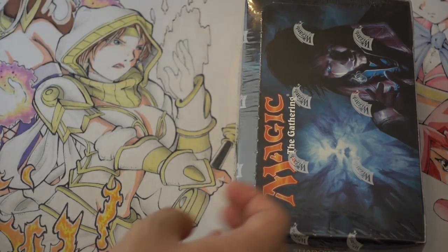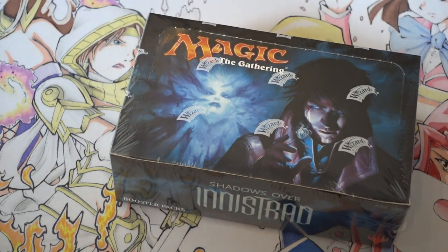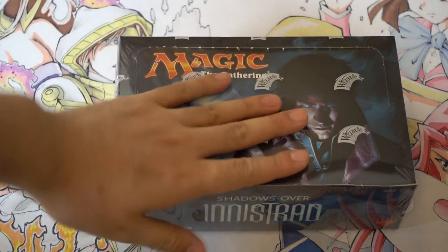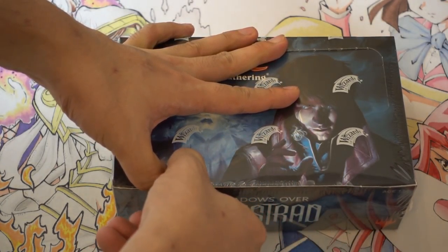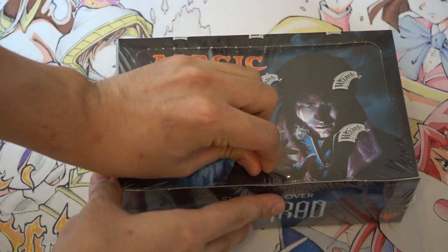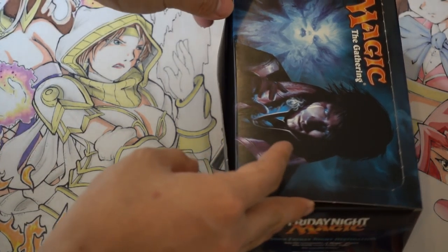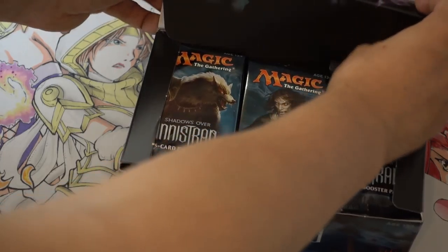We're gonna do Jeremy first and then roll the dice. I have a fat pack of Innistrad over the Gatewatts and we will open a box of RTR kind of. Good luck Jeremy — Jeremy is from Australia, so the way I mail him cards is extremely unique. I just send him a bunch of envelopes. He's gonna get a ton of envelopes, but it got there safely and pretty quick compared to other stuff.